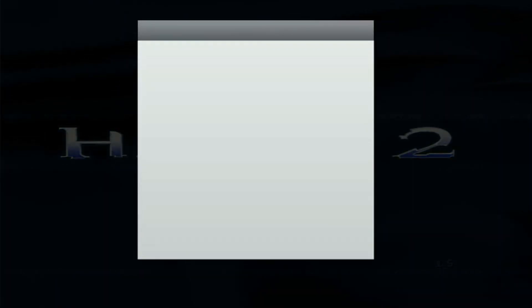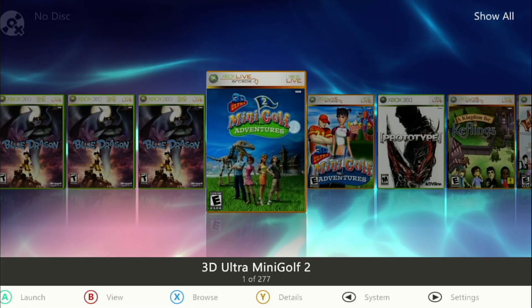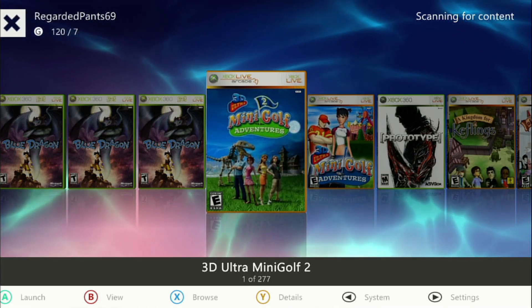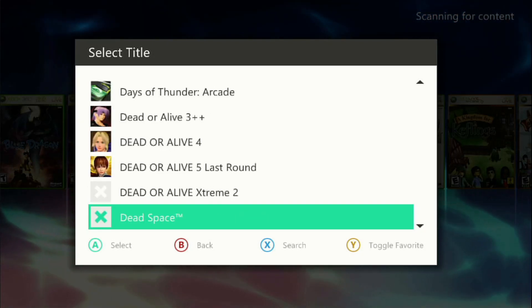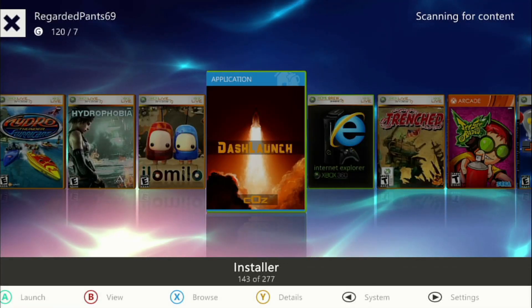Now if you want to go back online — because you can't go online and play original Xbox games, that would just be insane. I don't know why that's impossible to do, but whatever. Now to go back online, either you could write down what plugins you had before you erased them, or you can just do what I do and just install the stealth and that's it. Go to Installer to get back online.